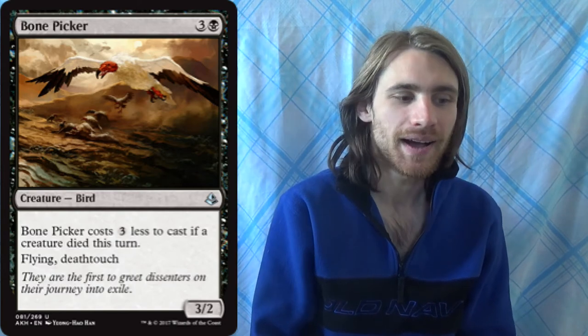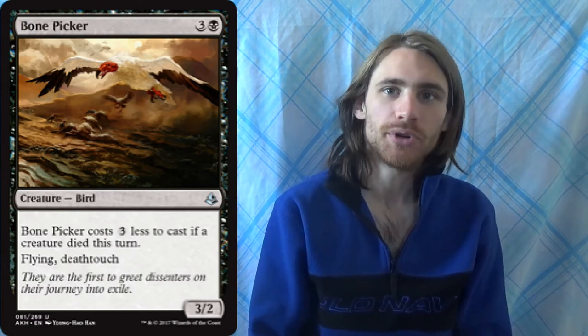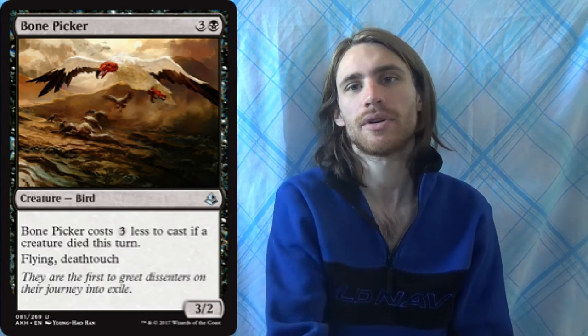You can't say Mono Black Aggro in Standard without Bone Picker. You're not going to be dropping this on turn one normally, but Fatal Push into it, or a Walking Ballista dying to state-based actions, can get it out — a 3/2 Flying Deathtouch for one mana. There are Walking Ballistas in the deck, so play one on zero, it dies to state-based actions, and you get a Bone Picker on turn one. That's possible. But beyond that, it's just a really efficient creature when you get it out through the intended means.